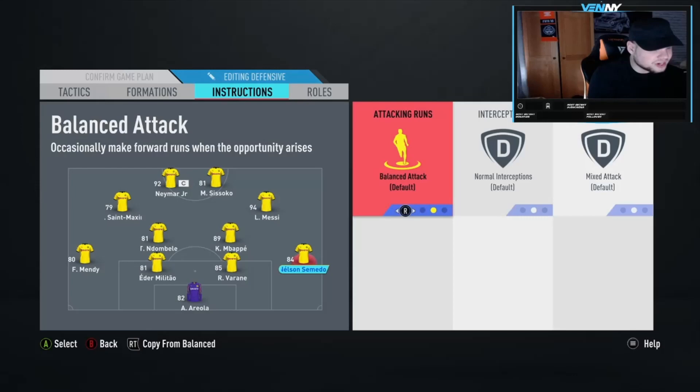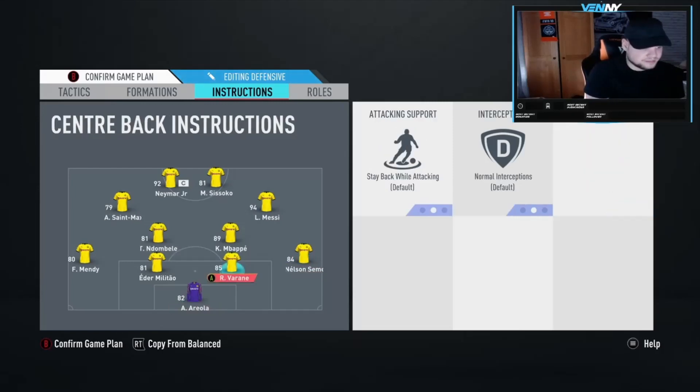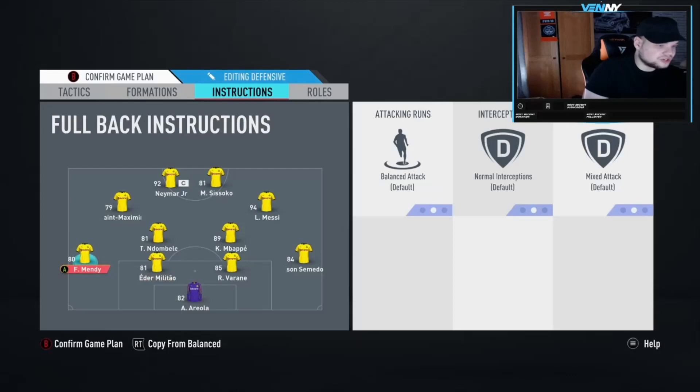For left back and right back attacking runs - stay back while attacking is always the safe option. You're keeping the structure of your team without taking too much risk. You could try balance, but sometimes they're out of position, so you've got to be very switched on when defending and covering those lanes. If your right back pushes up near Messi and they play the ball down the line, you'll try to take a centre back across, leaving a hole between the two CBs. Be very aware if using balance or join the attack - there are a lot of risks.